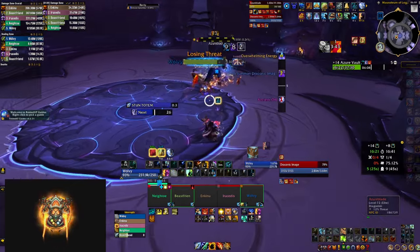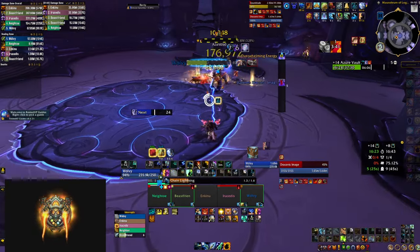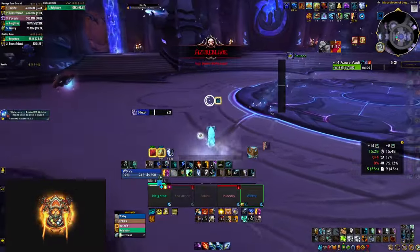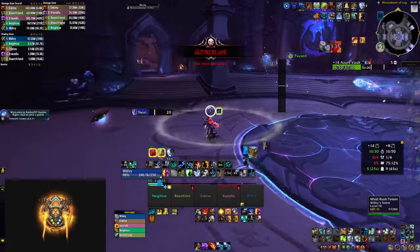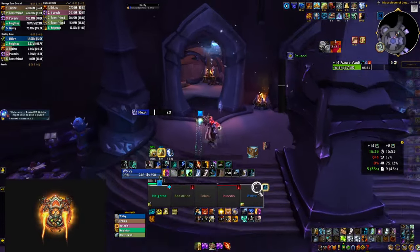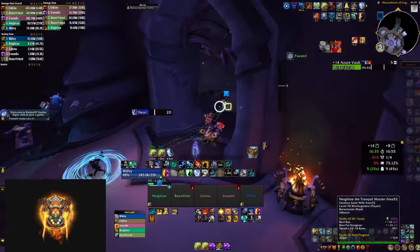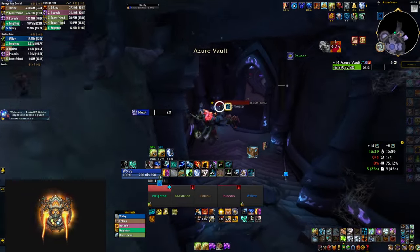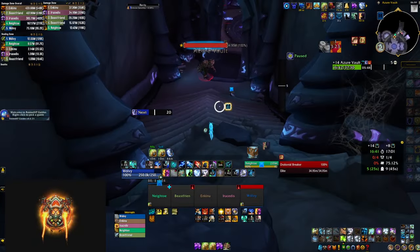The next most important thing is to arrange everything on the screen so it's easily accessible and close to where you're looking. By default, the party frames are at the edge of the screen, but instead you want to move them close to the middle because you'll be clicking on them constantly. You want to minimize your mouse movement and keep them close enough so you can easily spot them changing when people take damage.